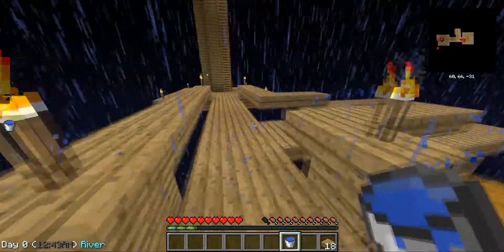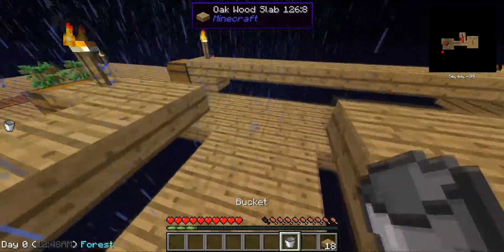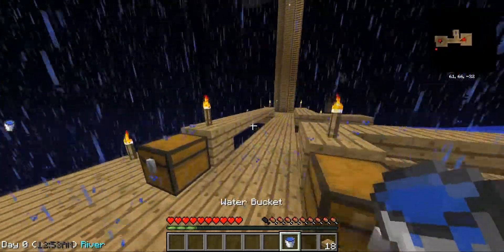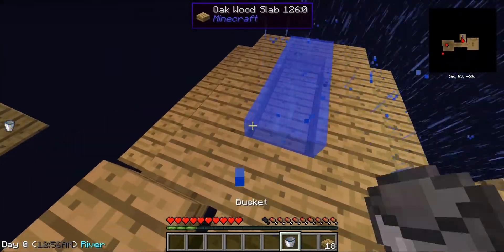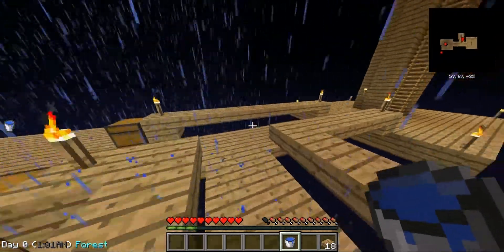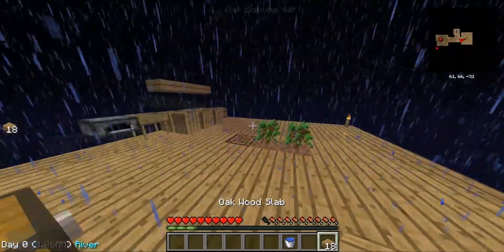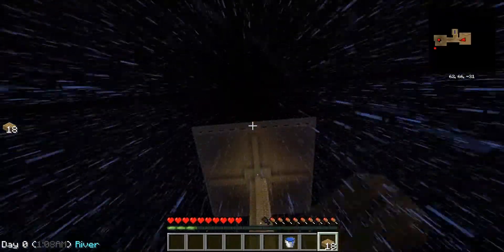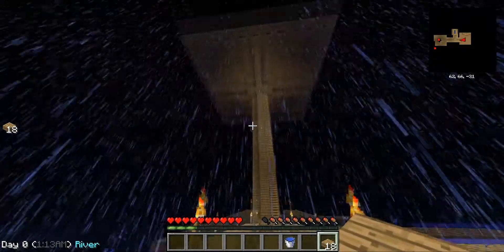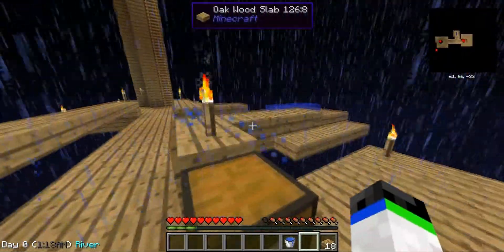Boom! My first water bucket! Plop that right over there. Infinite water — water infinite — infinite! And now, my infinite water source. Oh yeah! So now I'm going to go up onto our tower over there, our mob farm. In the little water canals, I will plop a bucket of water in each. I'll be back whenever I finish that.